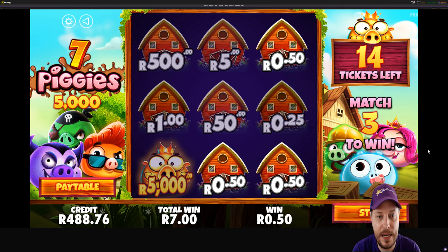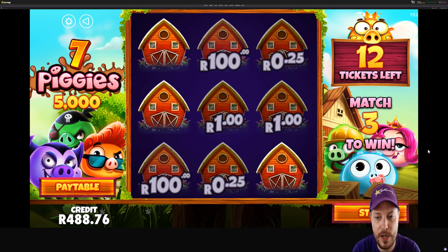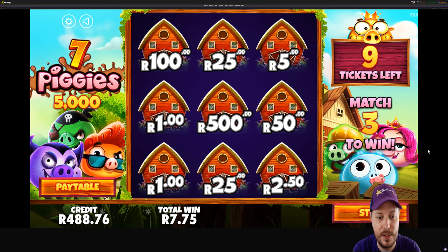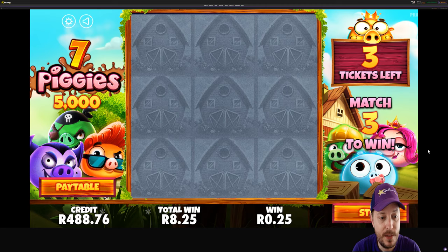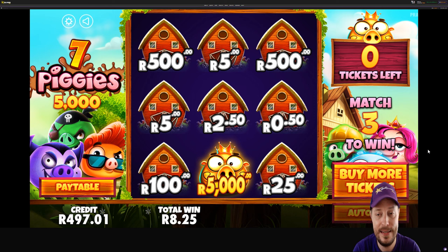I see there have been a couple of players who've picked up really big wins. I think there was someone who won over a million Rand, though I'm not sure how they managed that given the ticket sizes are limited to around 50 cents or a Rand each at most. This is the cheapest game — Seven Piggies is 25 cents a scratch card. We've managed to win 8 Rand 25 in total. Not really much to speak about, so let's jump over to the next game.